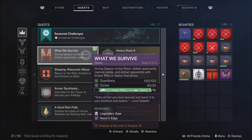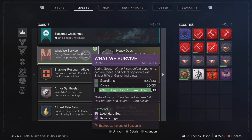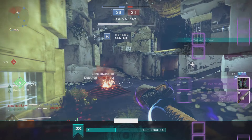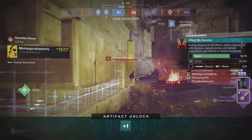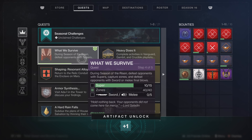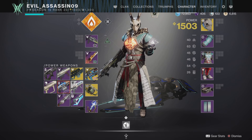The next part, step three, is kill 100 guardians, capture 30 zones, and get some kills with a sniper or a glaive weapon. The glaive weapon is pretty easy to use — I recommend using this one instead of a sniper. The sniper is kind of hard to get a lot of kills with, whereas with the glaive weapon you're able to run around and melee people or shoot people with it as well.